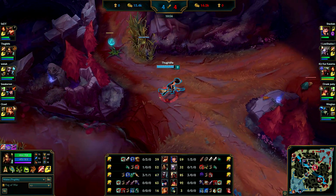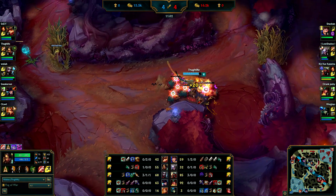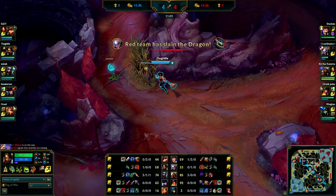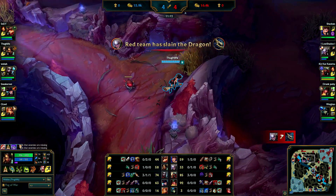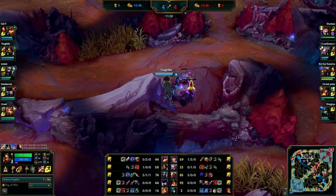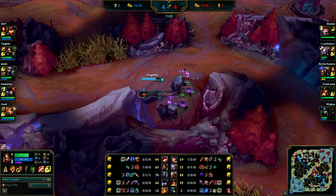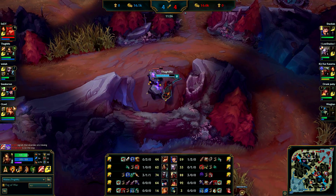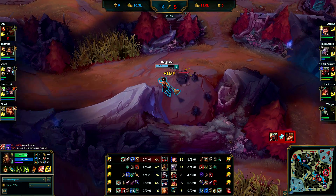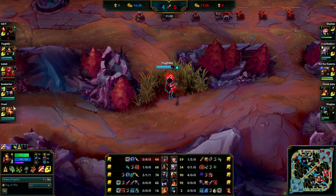I'm gonna see if I can get some camps here - this one is up. I didn't know they were doing dragon but I will hear that soon. I can easily take the Krugs as well because I know Diana is likely near the dragon. Trading a Cloud Drake for these two camps - I will make that trade every time. These two camps give so much experience and gold, it will put Diana very far behind.